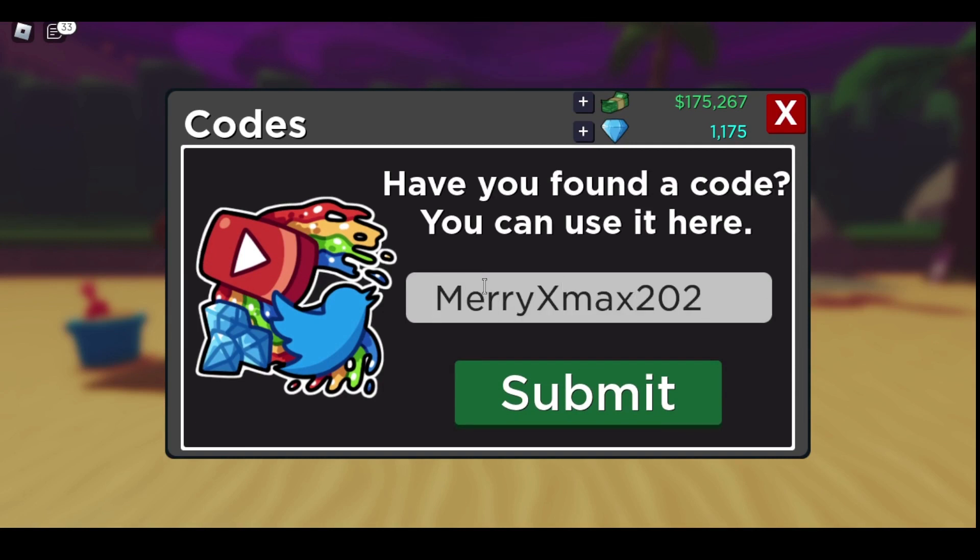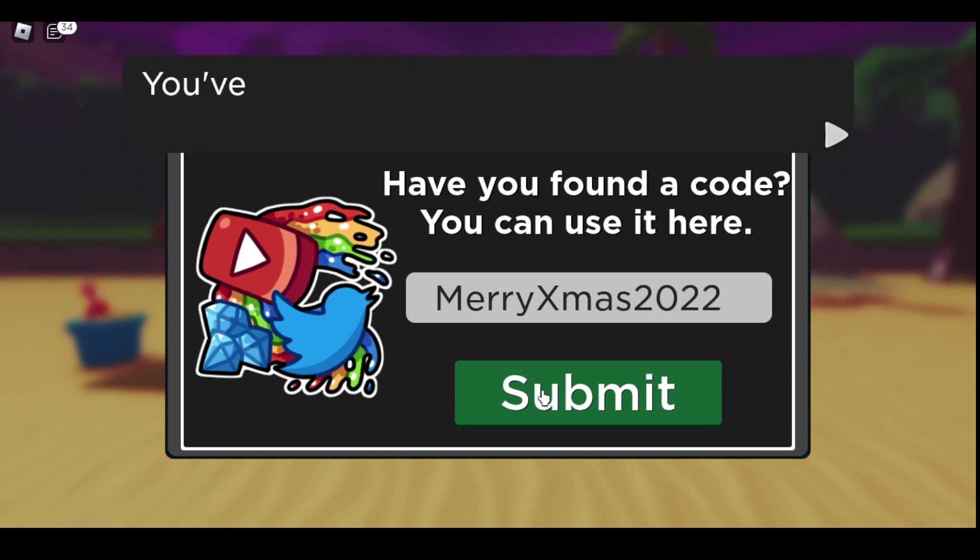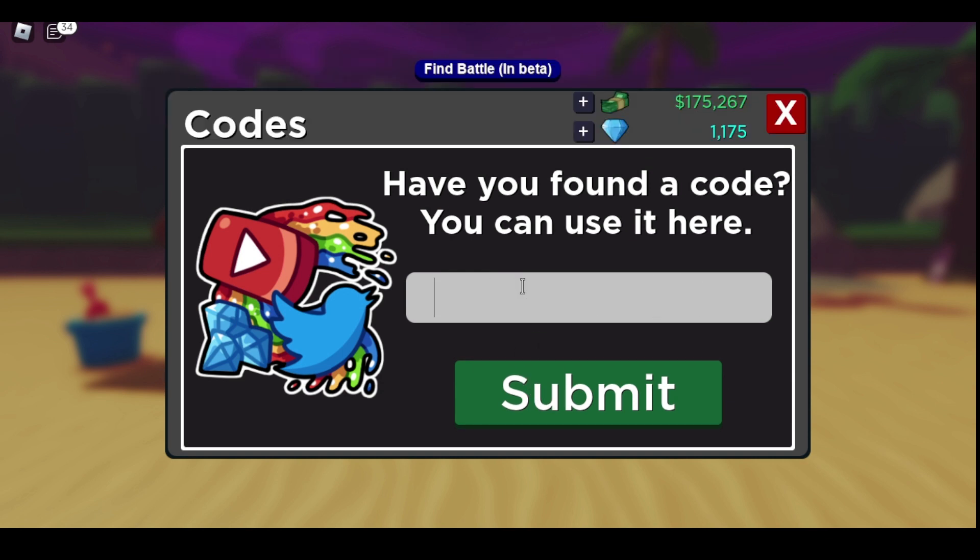So first code is 'merry xmas 2022' — that gives you a sled mount. Next one is 'advent stat candies' — that was expired. A lot of these may be expired sadly, because some websites don't update and I'm getting all this information from a few websites, so some of these will not be working but the majority of them should be working.